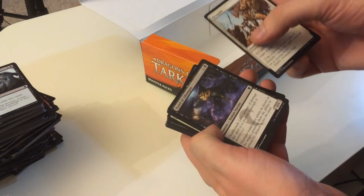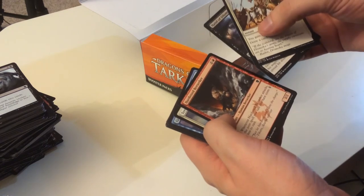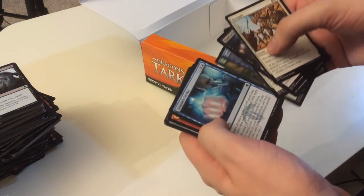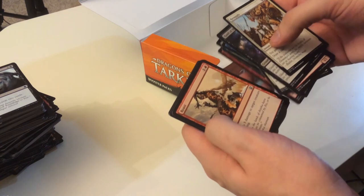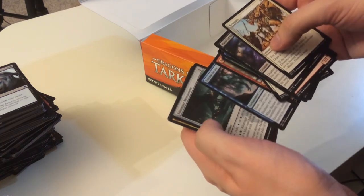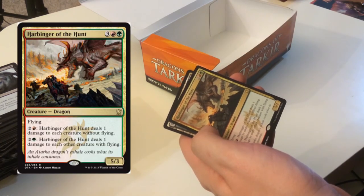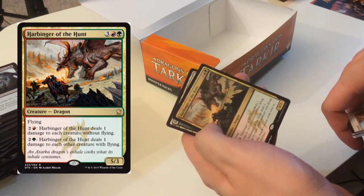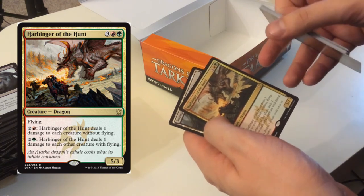Final pack — Resupply, Hand of Silumgar with deathtouch, Hardened Berserker, Territorial Roc, Gravumber, Drown, Earth Tread, Summit Prowler, Tightening Coils — that net card doesn't do anything for me. Final rare: Harbinger of the Hunt — green-red, flying, five-three for five mana. Pay a little extra to deal one damage to each creature without flying; pay a little more to deal one damage to each creature with flying.